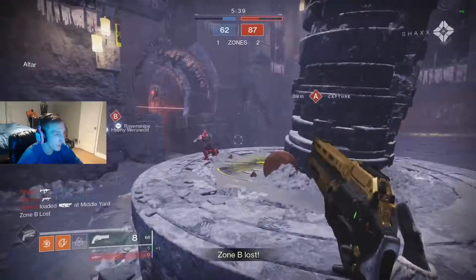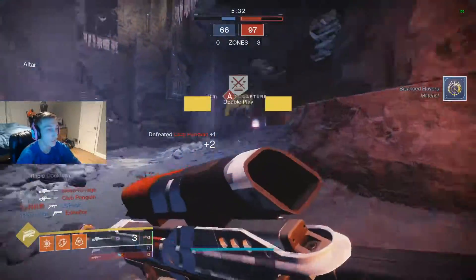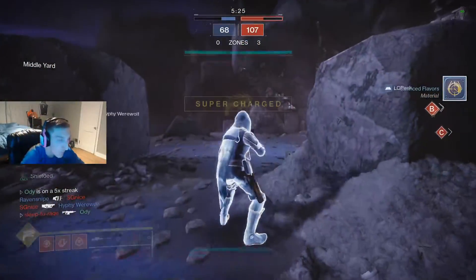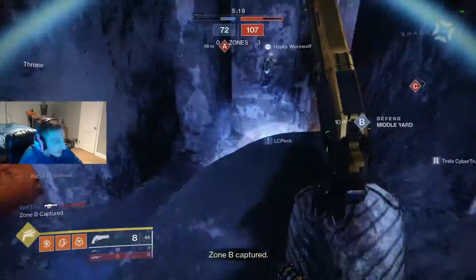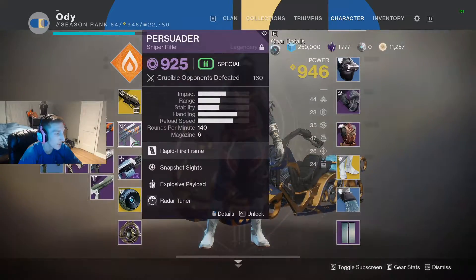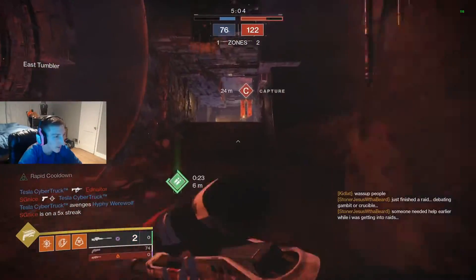One part of it is to acquire 300 sniper final blows. Basically this week in the Crucible there is a playlist called Momentum Control, which effectively buffs all your weapon damage and takes away your radar. What you can do is get any sniper that has Quick Draw or Snapshot — something you can aim quickly — and just go start sniping people. It's one shot to the body.